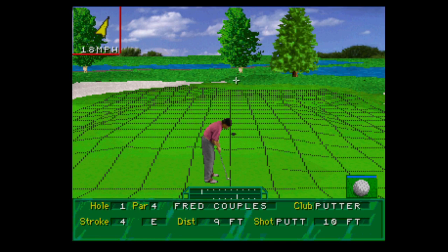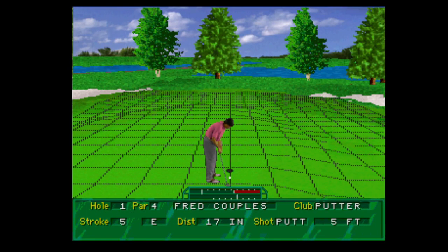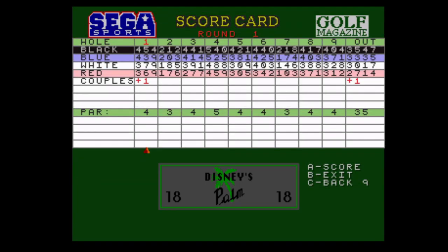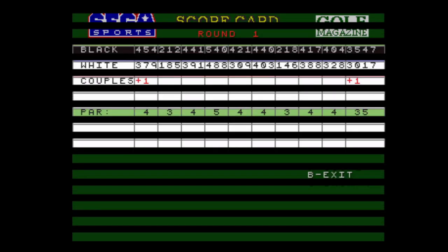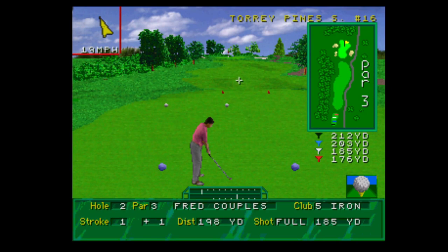It automatically chooses the putter. Let's try this — didn't quite get there. Let's give this another go. There we go — so we've done it, plus one over par I think that was. We've got our scorecards here. There we go, on to the next one. We're on Torrey Pines, hole number 16.